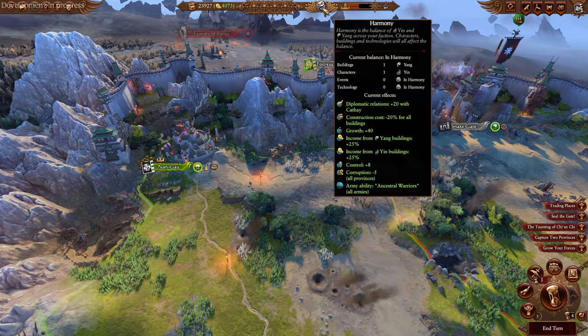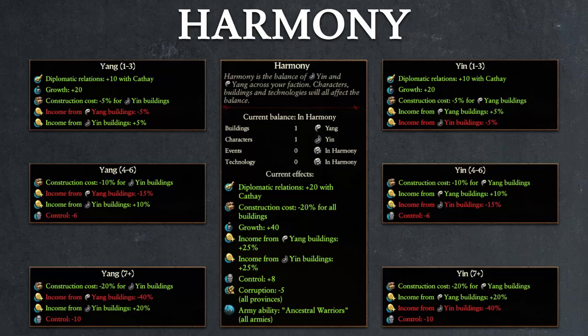Depending on your net value amongst the four categories, you receive one of seven sets of bonus effects. First off, when you are in harmony — when your total amount of yin and yang points amongst the four categories total to zero — your faction will receive 20 points of increased diplomatic relations with all other Cathay factions, a 20% discount for all buildings, 40 points of growth for all your settlements, a 25% income boost for all yang buildings, a 25% income boost for all yin buildings, 8 points of control in all settlements, minus 5 points of corruption in all settlements, and finally a new army ability called Ancestral Warriors for all armies.